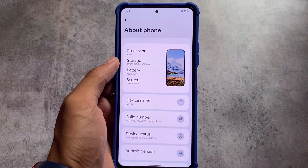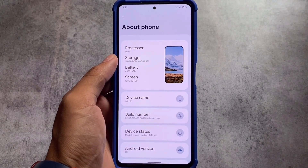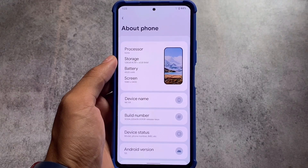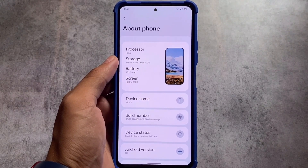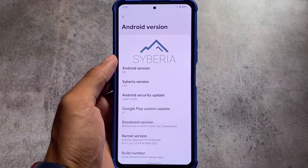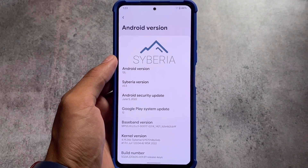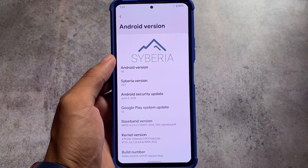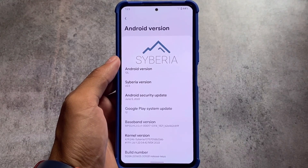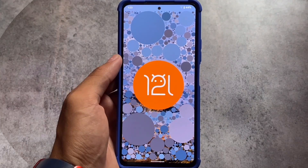This is Siberia OS, one of the most underrated custom ROMs out there. A lot of users are not even aware of it, but it was one of the good custom ROMs back in 2017, 2018, or 2019. The new version is out now, with the June security patch — it doesn't have the latest security patch yet, but this is what we have.